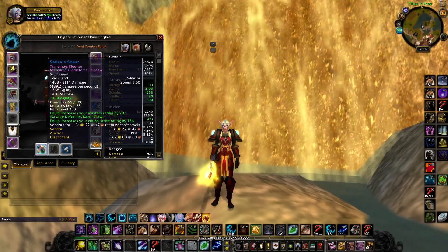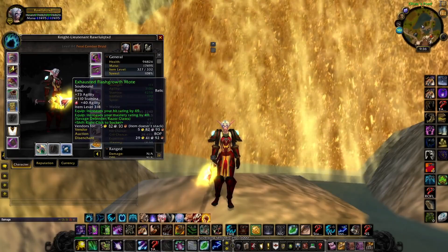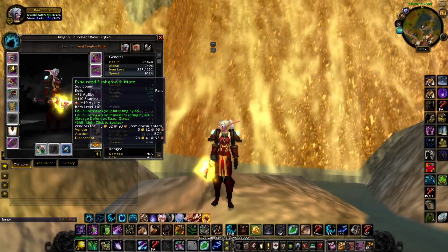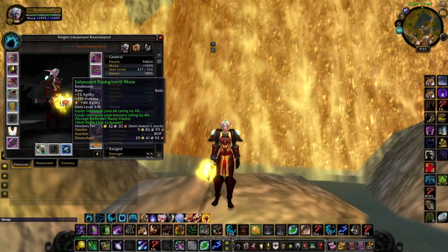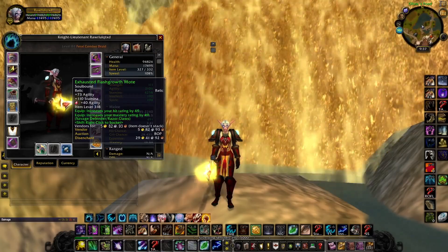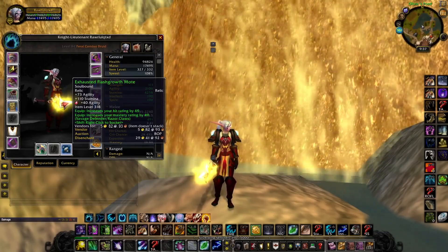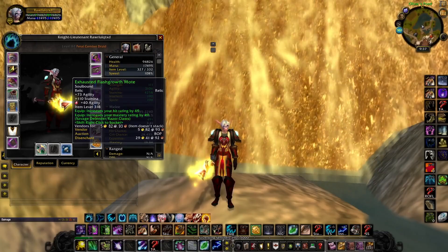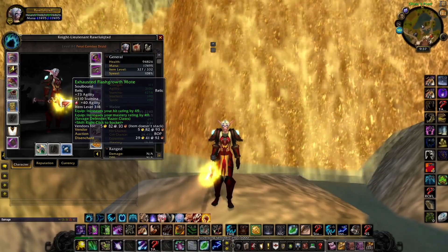I went with the Alizea Spear — crit, mastery, no question about that. Throw 130 agility on that. This is going to be your best in slot. For the relics, you're looking at the Exhausted Flash Growth — put 40 agility in that. It has hit and mastery so you don't need to reforge. A lot of the gear is blessed for feral druids because it's already mastery, crit, hit — it's always there, you rarely have to reforge.